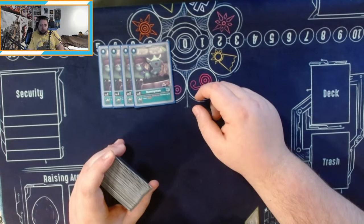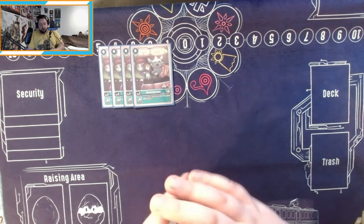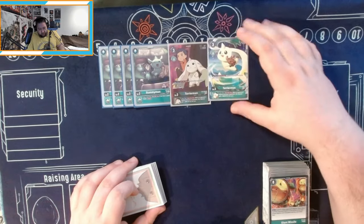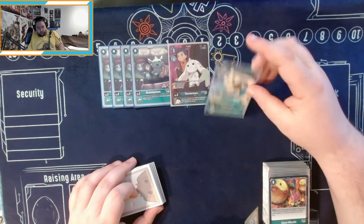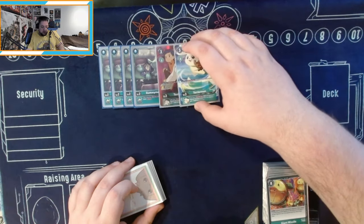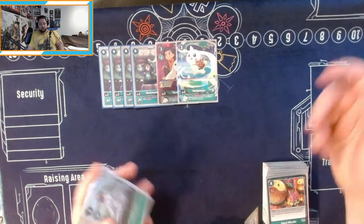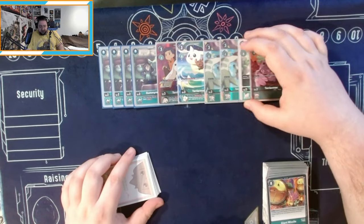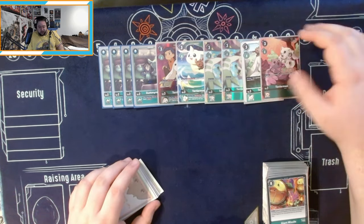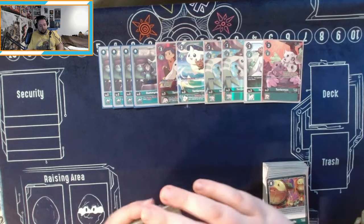If you have a green tamer you draw one card, and you want to search out for a green tamer in your mulligan, because Terriermon and Willis is one of the best combos. We start with the rookies — we're playing two of the Terriermon from EX2. When you play a green tamer you gain one memory, and when an opponent is suspended you get a 2000 DP boost. It's pretty good for running over aces. He's also a target for Double Typhoon. The other Terriermon with memory and blocking is really annoying in this meta right now.